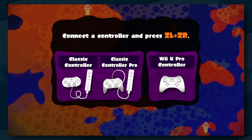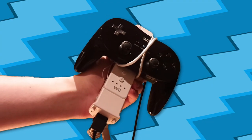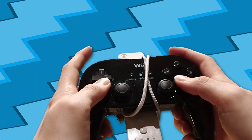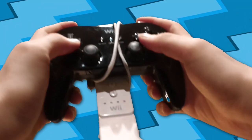But wait — the Wii Classic Controllers don't have any motion controls to play Splatoon with! This is official. Nintendo told you to play like this if you want gyro controls in this mode: tie up your Classic Controller or Classic Controller Pro to a Wii remote together.